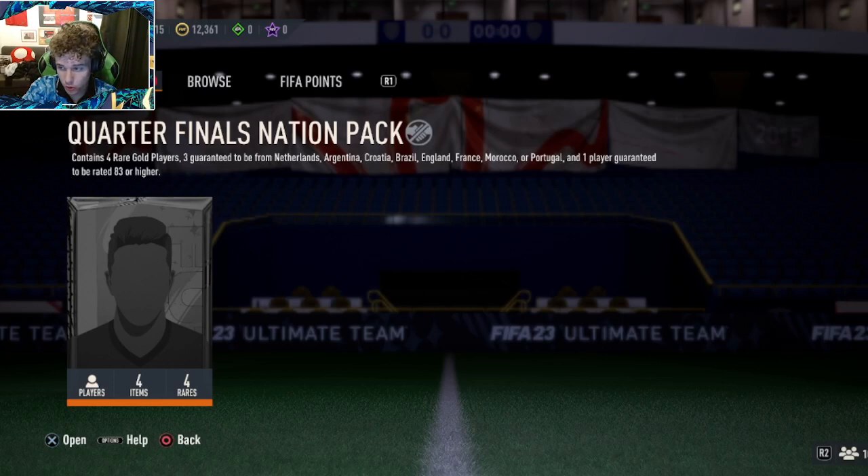Alright guys, so we have got the Quarterfinals Nation Pack. This is quite cool for me, I guess. Four gold-rated players, three from Netherlands, Argentina, Croatia, Brazil, England, France, Morocco, Portugal — and one player guaranteed to be 83 or higher. Obviously untradable. Make sure you go into a team and you'll just get this for free. That's quite sick.